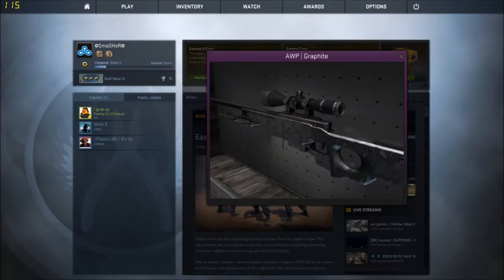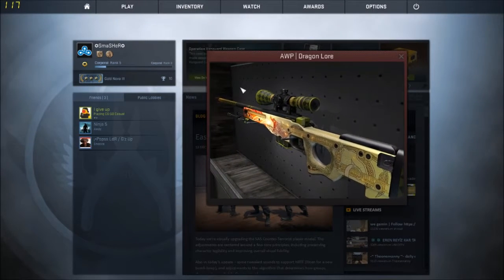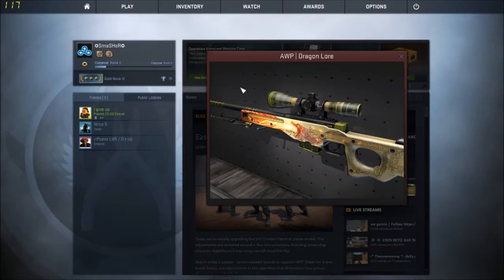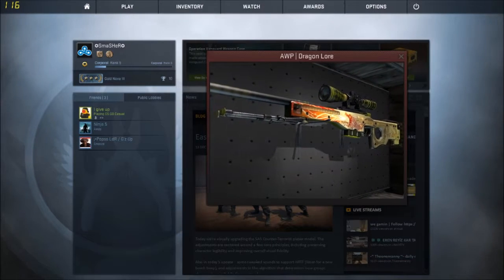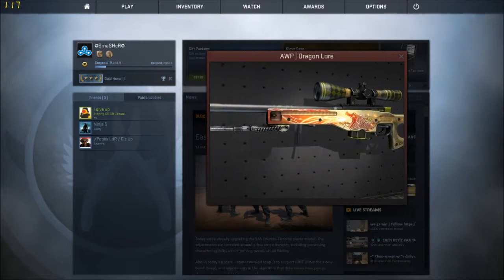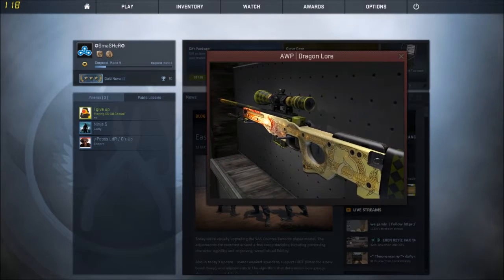Coming in at number four, we've got the OP Dragon. You might be wondering why I didn't put this a bit higher on the list. The main reason is because I've seen this skin so much it's kind of boring — you see it in almost every video because almost every YouTuber has it. But overall it is still a really nice skin. I'd love to have a Dragon, don't get me wrong. It looks really cool, still pretty high up — number four, fourth best OP skin.